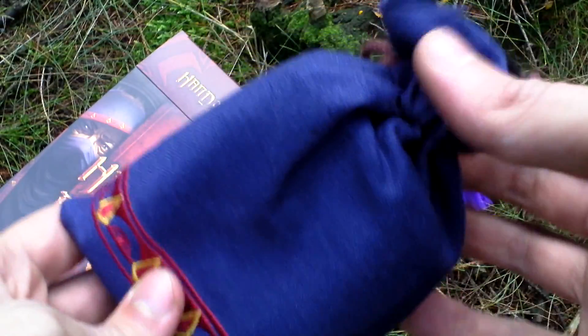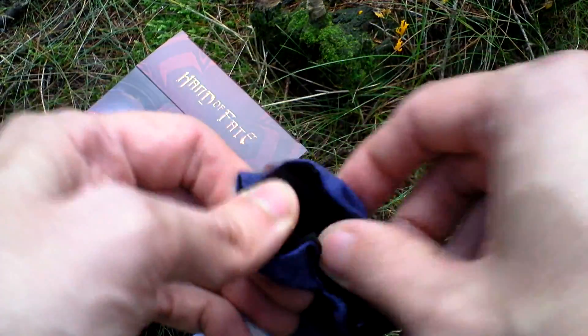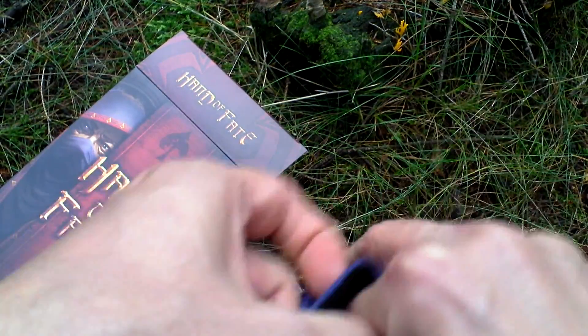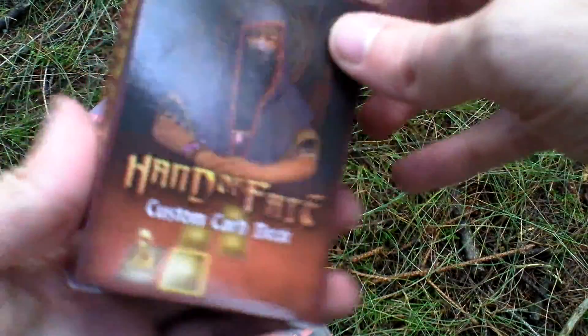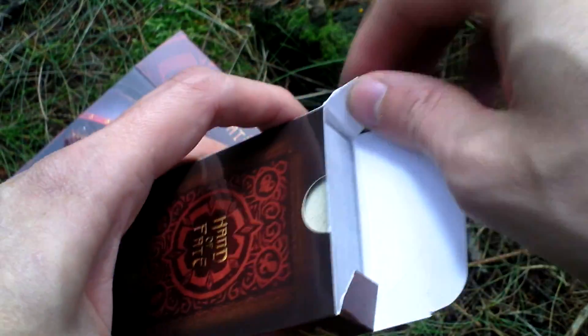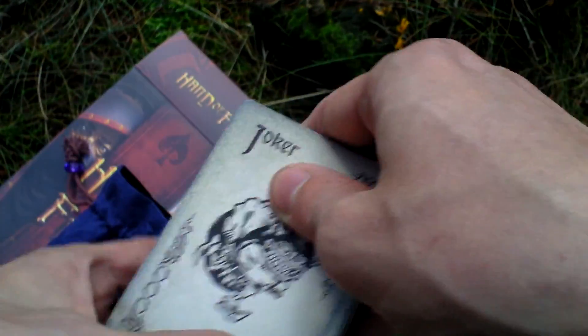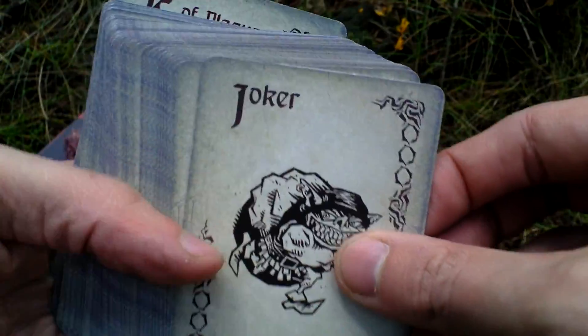The last thing in the box is a deck of cards in this nice pouch. Let's open it. Inside there is a very nice deck of cards for playing joker or poker, anything like it. Here is how it looks — here is the joker, for example.